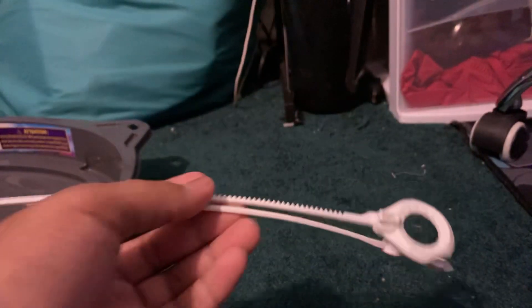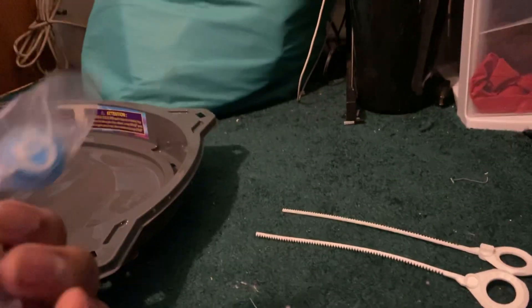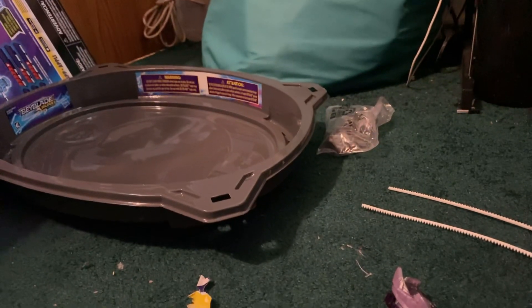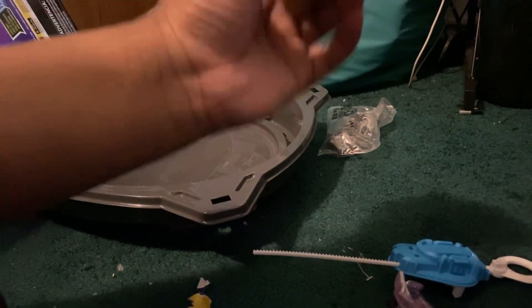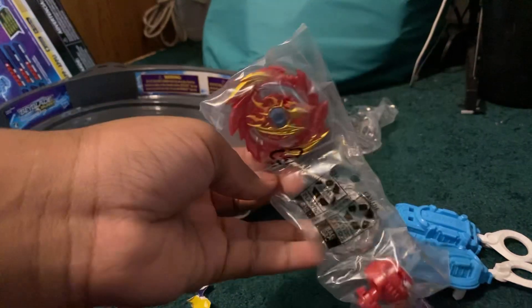So we got these white ones. They have to be the Hypersphere bays for the new season in stores. Anyway, this is Colossal Helios, the balance-type bay. Got the pegs - put the stadium up, put this in. There it goes. Base launchers - I'll put those on right now. One for left, one for right. And Super Hyperion.